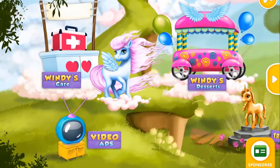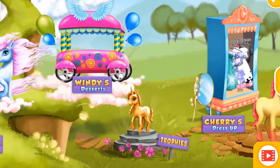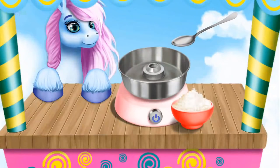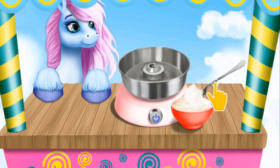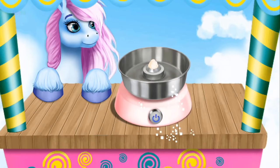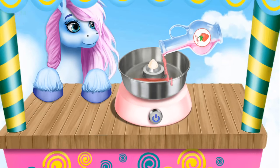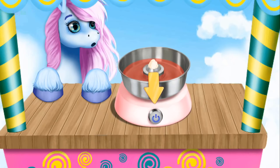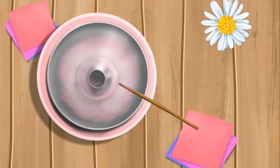Welcome to the resort! Let's make some sweets. First, add some sugar. Pour a little bit of syrup. Great! Now turn it on. Take a stick and wrap it.